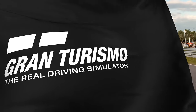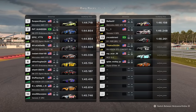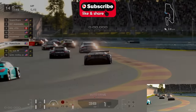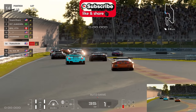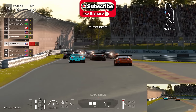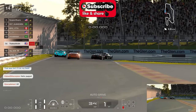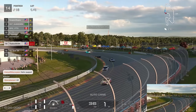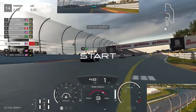Welcome back to the channel and another video on Gran Turismo 7. We're back racing at Watkins Glen in Group 3 on this week's daily Race B. We're on the American server and we're about to witness some rather chaotic driving - you might mistake this for Forza over Gran Turismo, it gets quite chaotic.